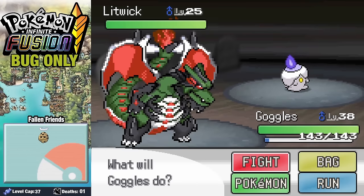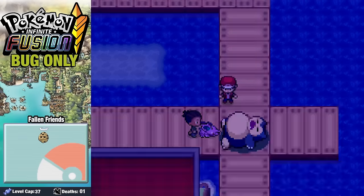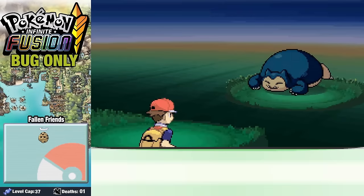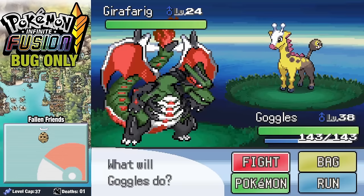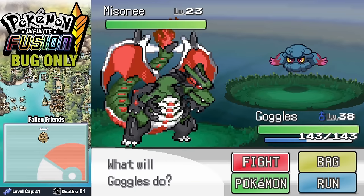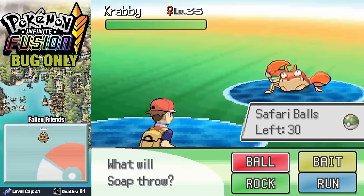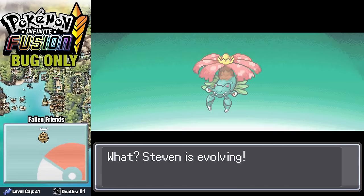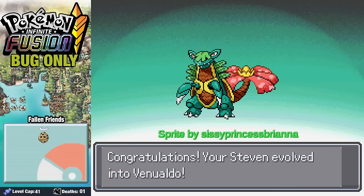In Pokemon Tower, we grab a Litwick. Then we play a flute for a sleeping bear who gladly joins our party. On Route 12 we get a Shuppet, on Route 13 a Girafarig, a Misdreavus on Route 14, a Pukulum on Route 15, and a Krabby in the Safari Zone. Before facing off against Koga, Steven evolves into his final form — Venualdo!